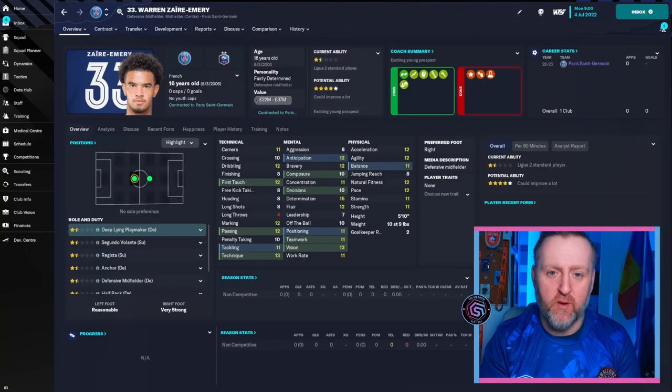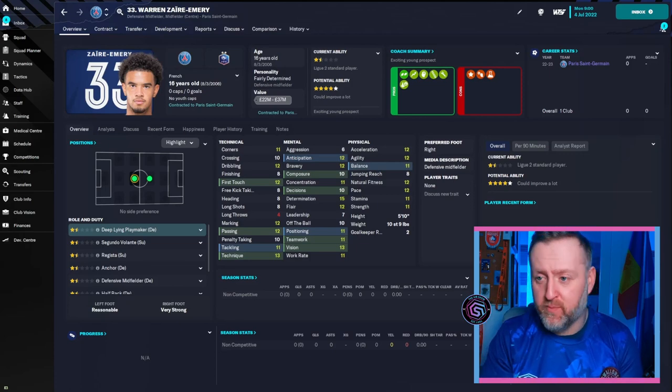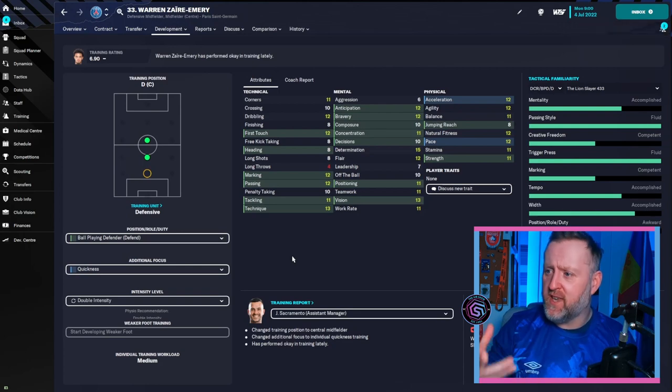Here he is - our boy Warren Zaire-Emery, who has had a massive update in the winter update. This is the version before that, so he's starting off 100 CA with potential to go between 150 and 180. He has no ability to play center back whatsoever, but he's got good first touch, passing, marking, and positioning 11. The concentration, decisions, and vision 13 could make him a really good ball-playing defender. We're going to play him in that position every game, train him there, and add traits like stays on feet, and the diagonal balls switch play to get those long diagonals.